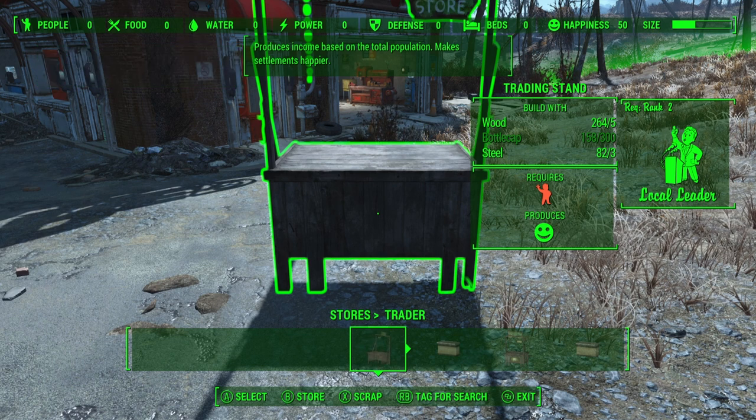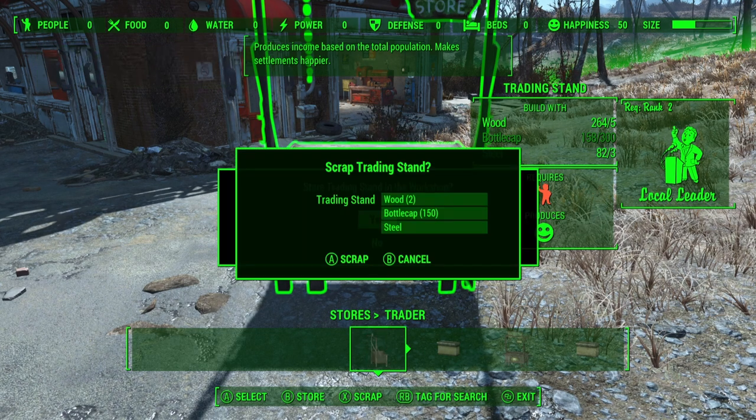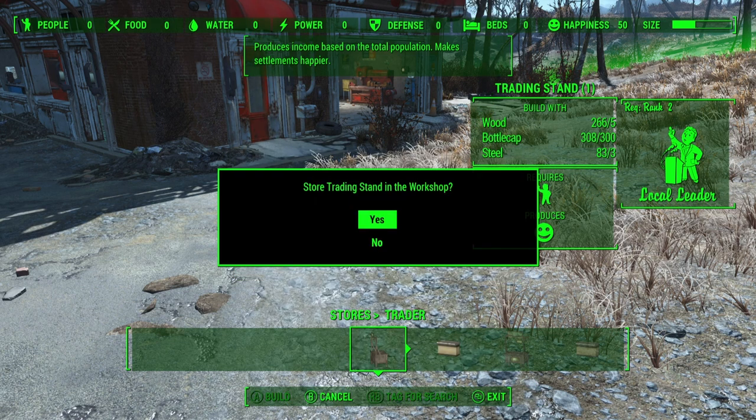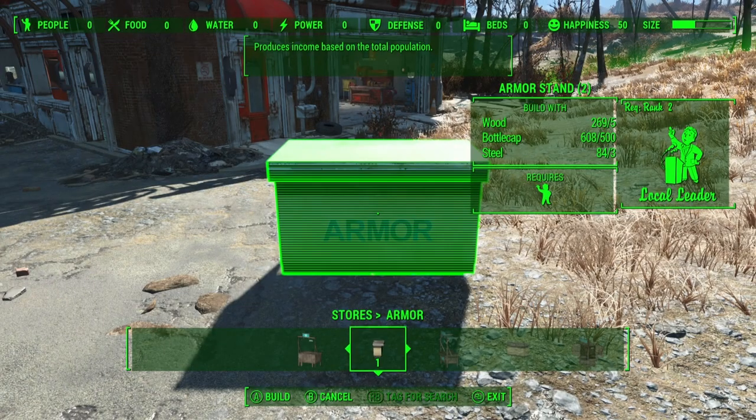And again, notice I still have 158. So what I will do is try to perform this one more time. What should happen is that I should now get again an additional 150 caps and store it at the same time. And with that, I will scrap it, and then I will store it. And you can continue to use this glitch for as long as you like, effectively getting you a lot of caps.